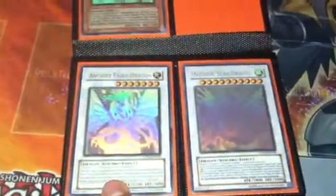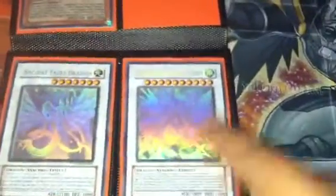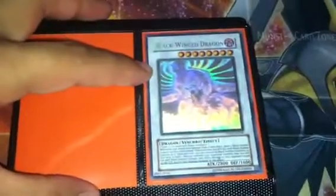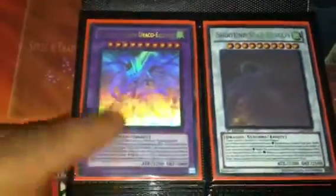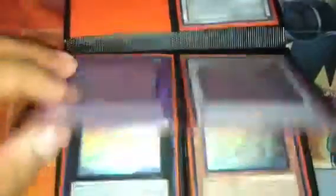I'm missing Power Tool Dragon — unlimited. Ancient Fairy — unlimited. Majestic Star, and I'm also missing Majestic Red Dragon, so if you have Majestic Red Dragon please trade it to me. Black Wind Dragon — unlimited. Black Wind Dragon — unlimited.